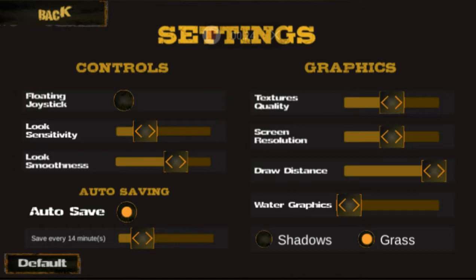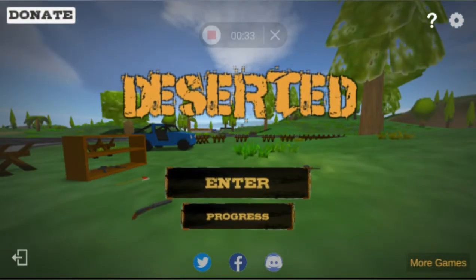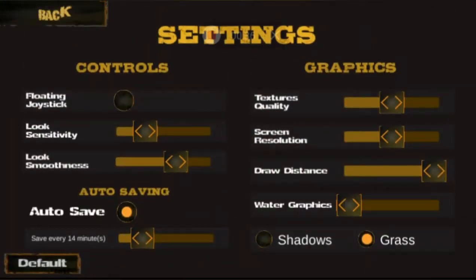I've found that these settings under the options — the top-right gear icon next to the question mark — if you put everything exactly like this, that's how I play. The grass looks cool, the shadows create a little extra lag. Textures quality at middle is good enough; max adds lag, but lower also adds lag because it blurs everything together instead of keeping it separate.